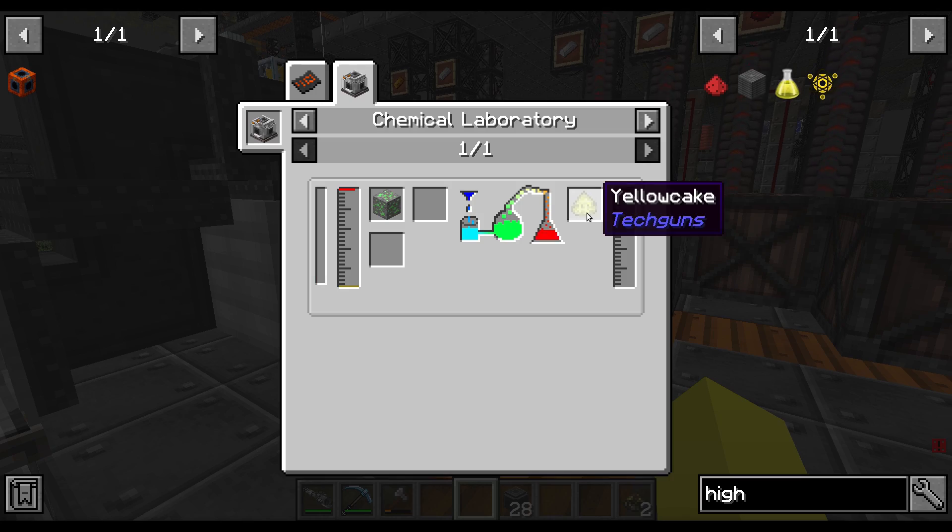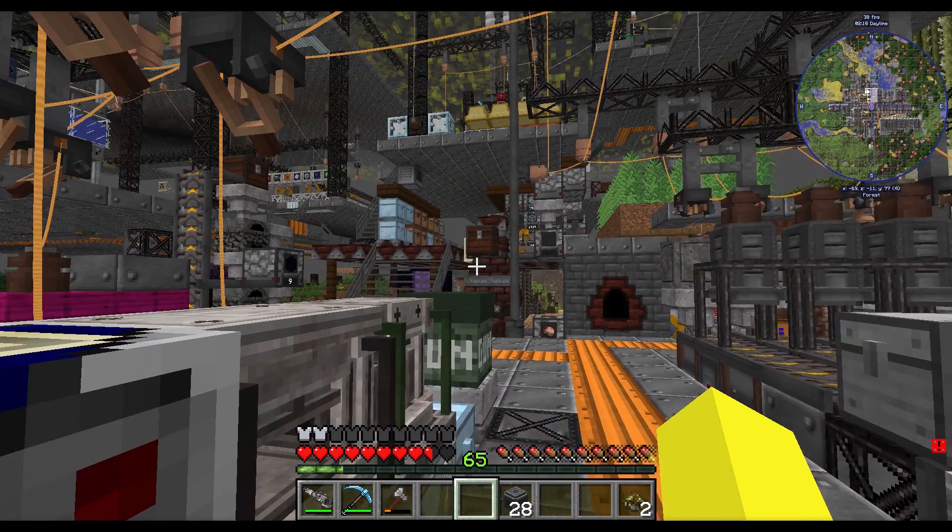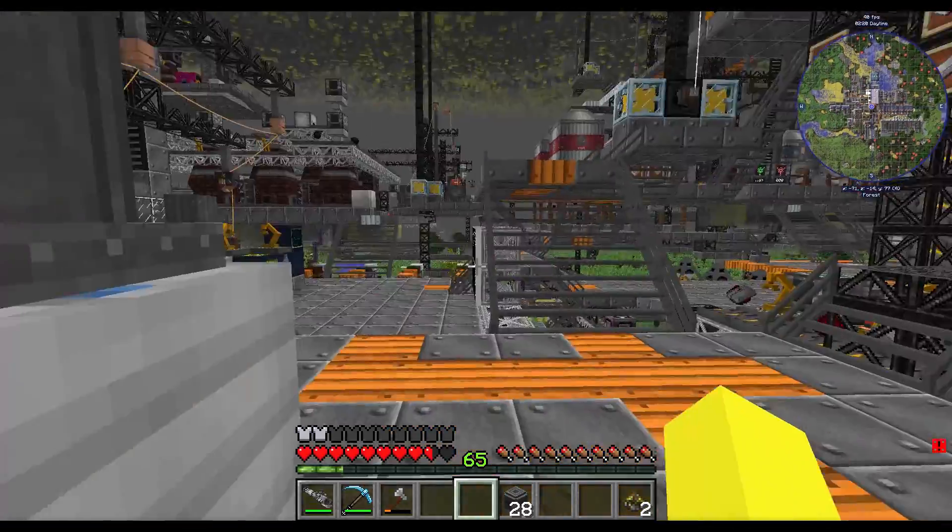Creeper acid, uranium ore — yellow cake. Uranium ore: I don't have any here, but I think we had some heaps way over at our outpost, all the way over that way.